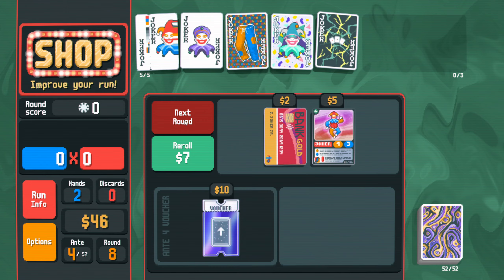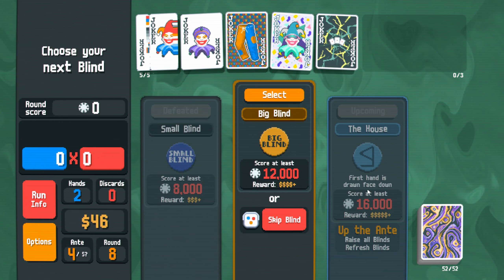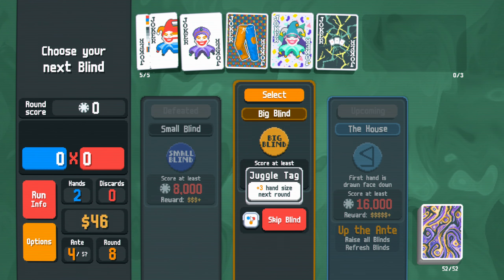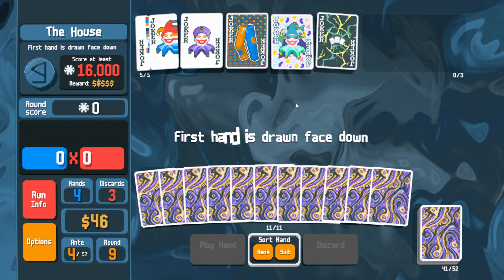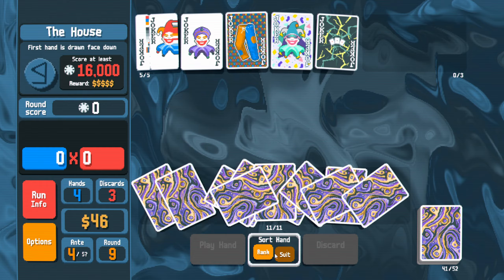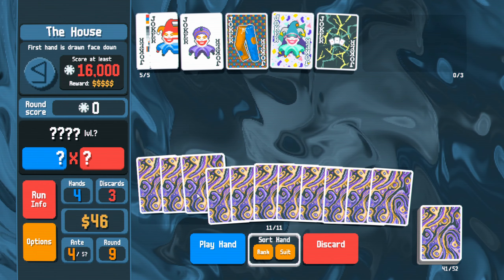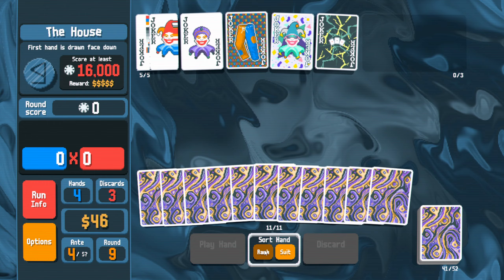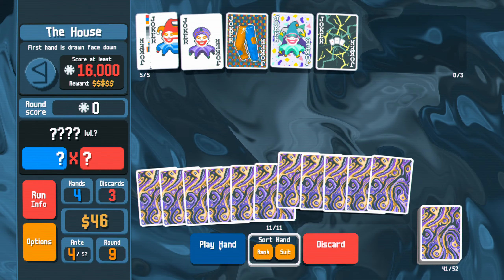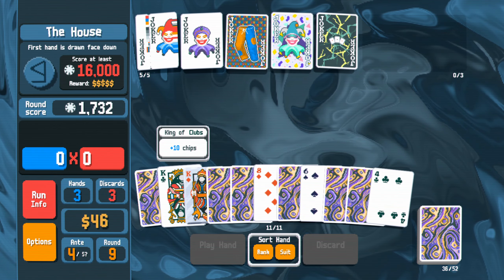I wonder how many blinds I can skip. Cluedo adds the sell value of all owned Jokers left of this card to Mult — that would work really well with Egg. Oh, we definitely want this — we get to choose two, which is amazing. You already know I'm doubling money, so we'll take that. Maybe turn it into a steel card. We'll do a steel card maybe on this king — looking good to me. And that's just great for Fortune Teller.